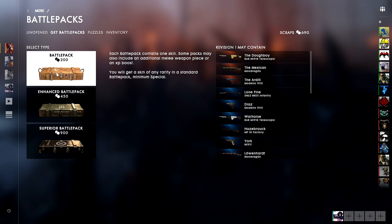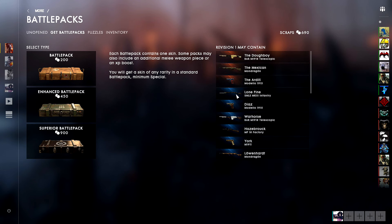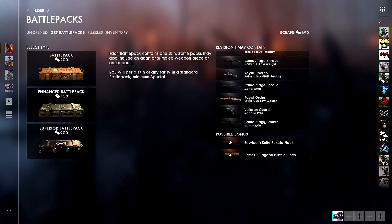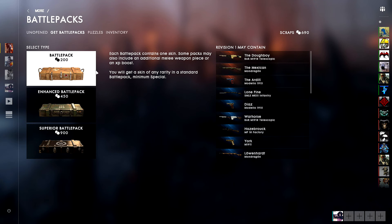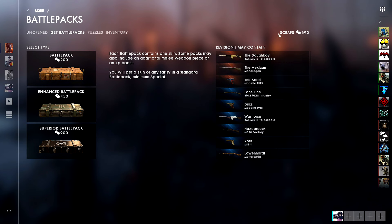Getting back to what I was saying — the regular battle pack can contain any of the following: legendary skins, distinguished skins, and special skins which are the white ones. There's also a possible bonus of puzzle pieces, either for the sawtooth knife puzzle or the Bartek bludgeon puzzle. After you get those battle packs, if you already have the skins or want to scrap them, you can do so to earn scraps and buy better battle packs.